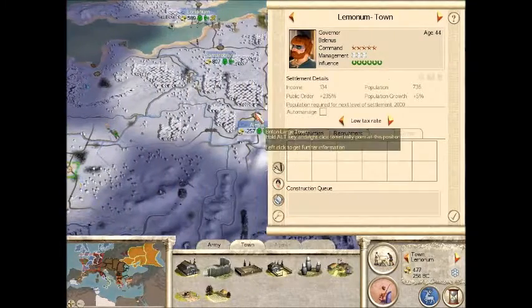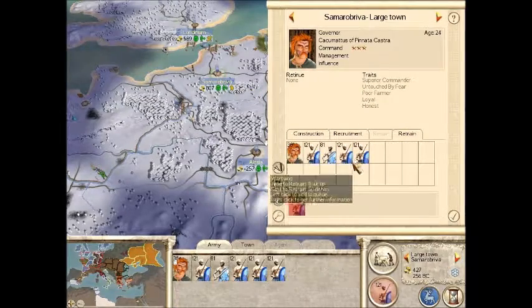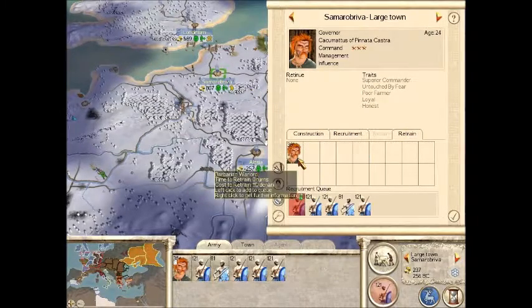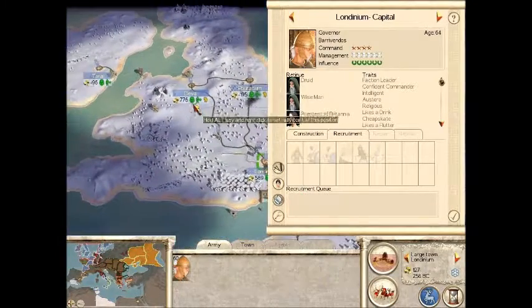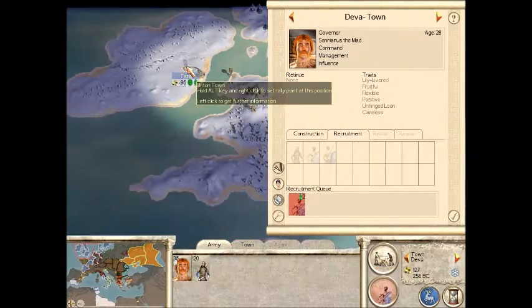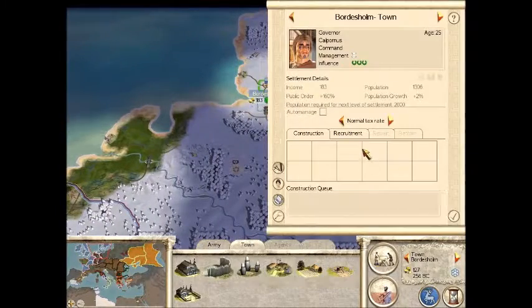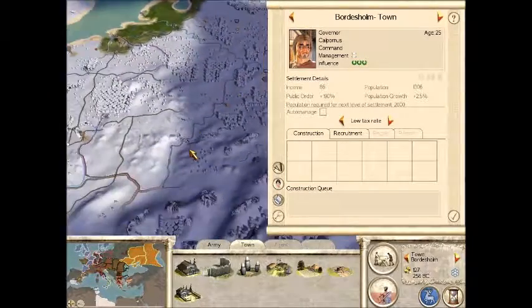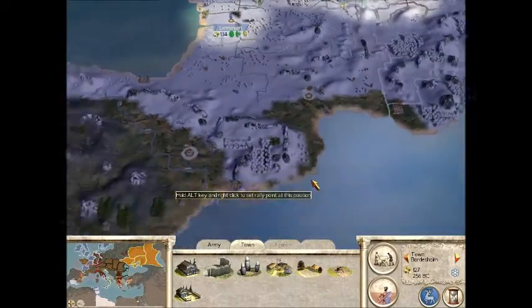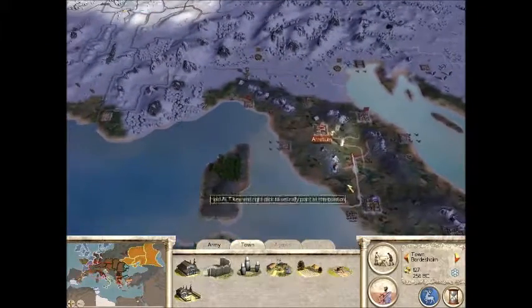Anything we can construct? I don't think we have the money to do that, but we will next turn. No, I think that's everything - I don't think we can do anything to be honest. But let me just move my diplomats before I forget. I completely forgot where my diplomats are - one's here.